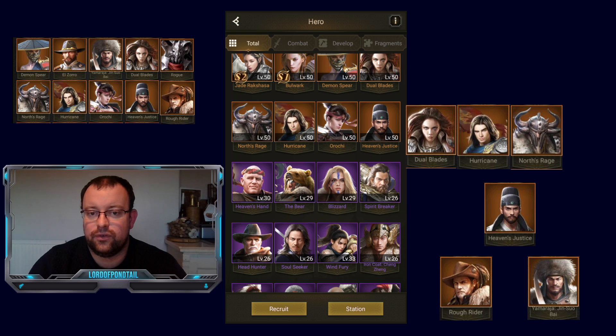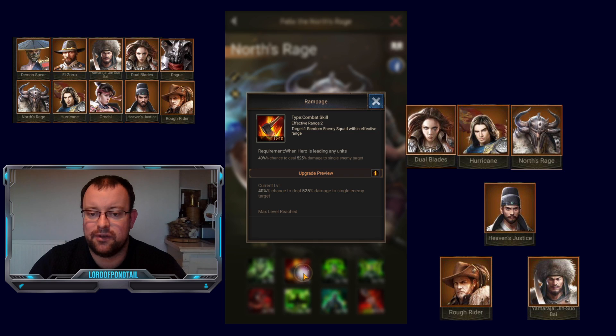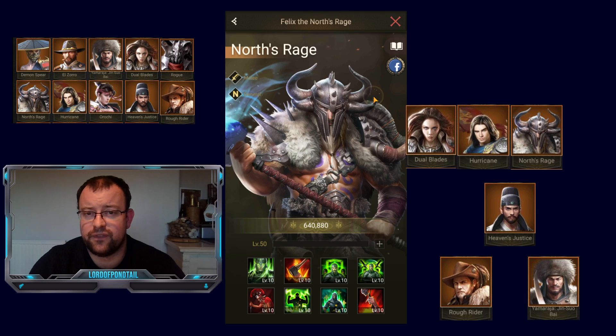Next up is North Rage, a front row hero. He's a really, really nice hero. High levels of damage on all his skills — 2nd skill 525%, 5th skill 646% at 60% chance, even though it requires one turn of prep. Similar to Dual Blades, he has a damage with suppression element in his 8th skill as well — a nice double effect. His 6th skill gives 7% extra HP, which is the most important attribute for troops surviving.